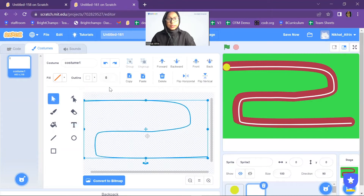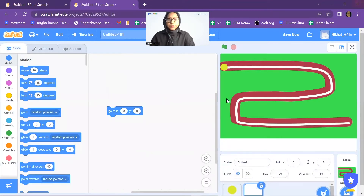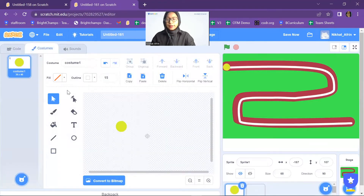I'm going to increase the thickness a little bit more. Now the next thing I will draw is two detection boxes, which will detect whether the enemy is following the line or not.